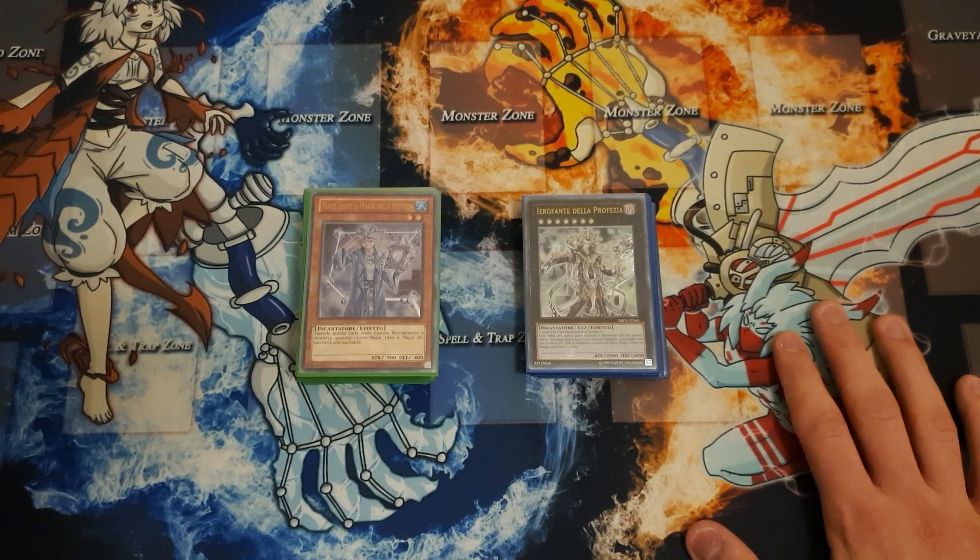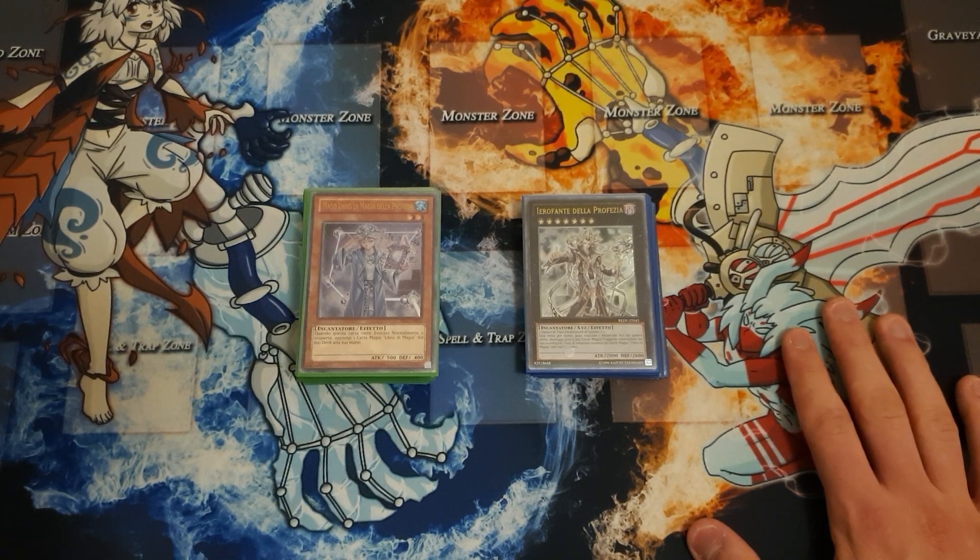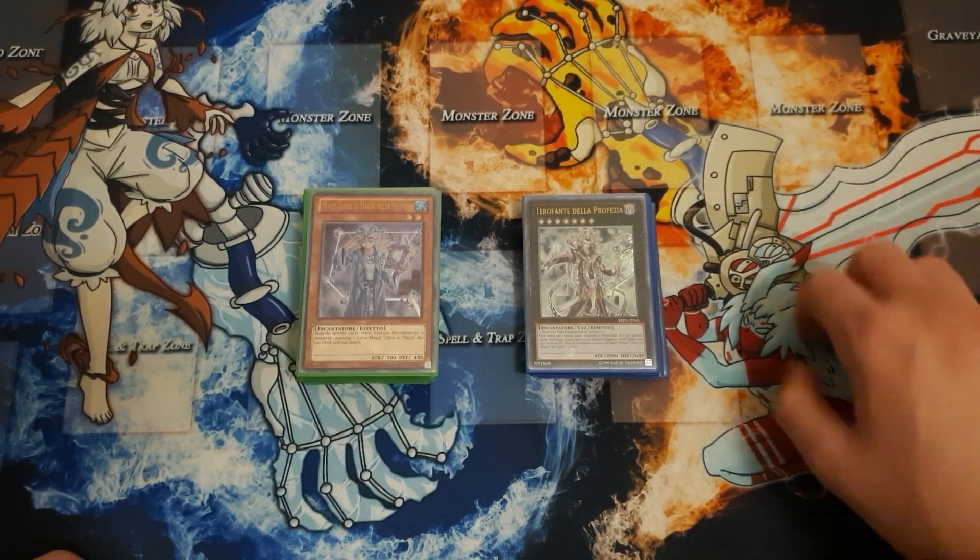Not tier 1, but right below that. Especially since everyone is now playing triple Maxx C in the main deck, Spellbooks can really take advantage of that by having a card in the opponent's hand be completely dead. That's one of the main strengths of Spellbooks — a lot of cards are dead versus Spellbooks, and there aren't a lot of great side-ins that people play, because those are pretty specific to mostly just Spellbooks. But yeah, let's get into it!